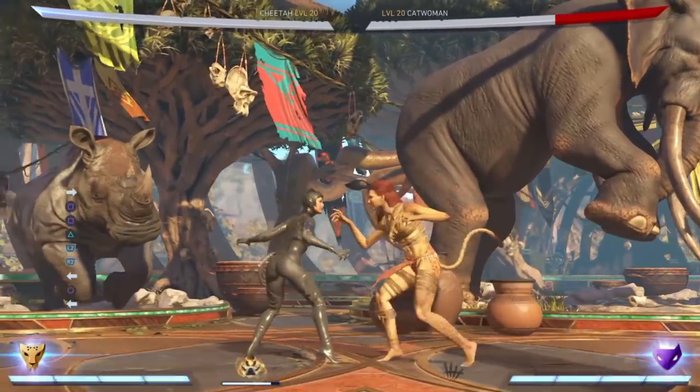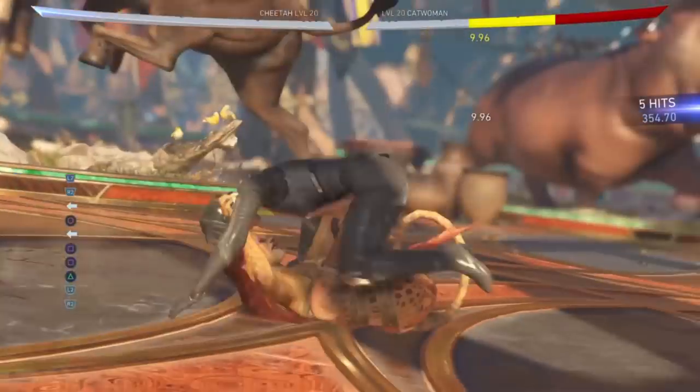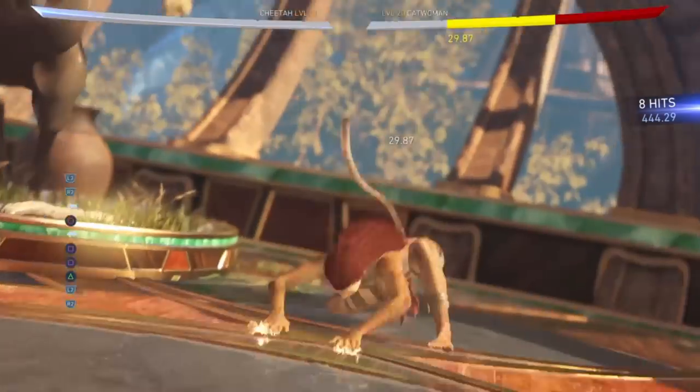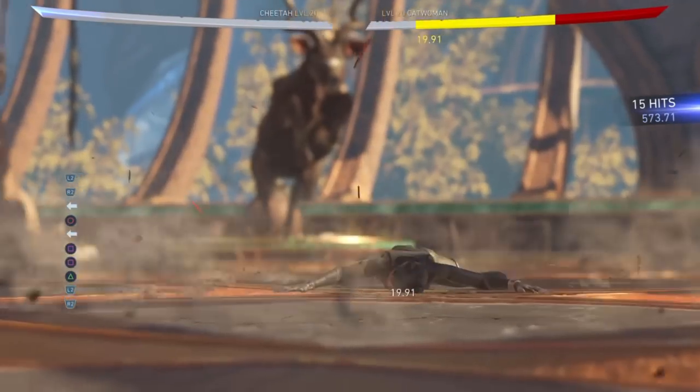If you have all of your meter, the best and easiest way to land a super move with Cheetah is connecting it with the 1-1-2 string. It does massive damage, and with her trait, it does even more damage, and it literally melts the opponent's health bar.